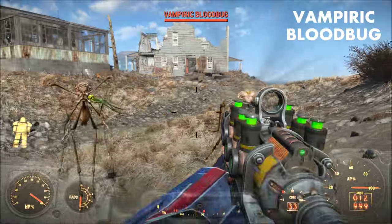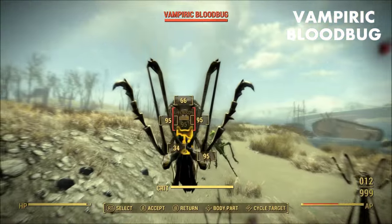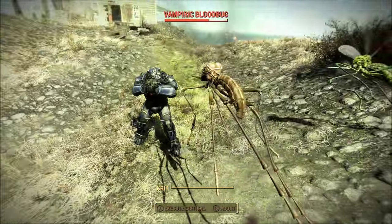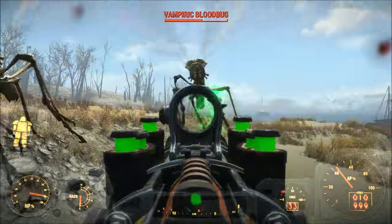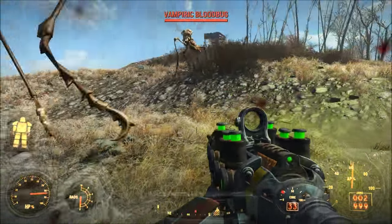Number 6, the Vampiric Blood Bug. For the record, I really hate these things. They're small, hard to hit, they have attacks which incur poison status effects, and for an enemy of their size, they have a ridiculous amount of health, and because they're small, they're just hard to hit.